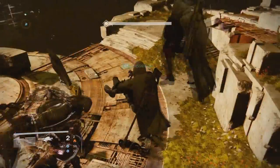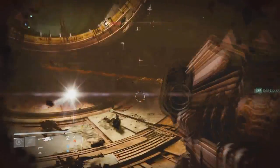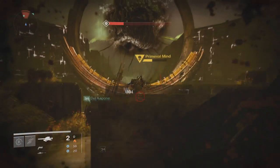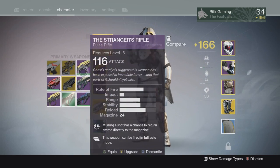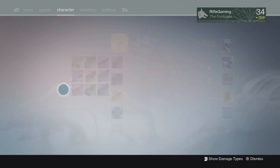Select this quest and grind through the quest lines. Right before the end — literally the second to last quest step — you'll have to go to the Black Garden again and defeat those three gigantic minotaur statues that come to life. Once you complete that, you'll obtain another Stranger's Rifle even if you've collected it before.